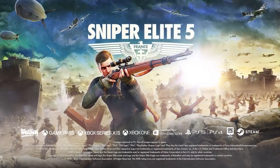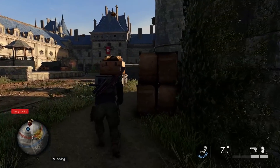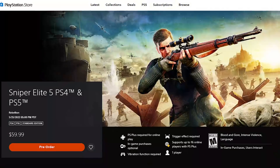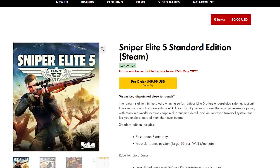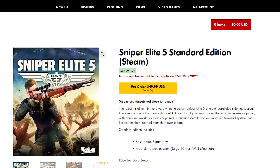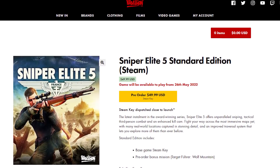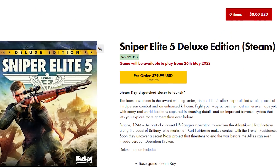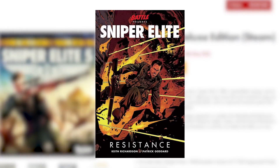Sniper Elite 5 is releasing on May 26th, and physical copies are limited to PlayStation and Xbox only, with a few different bundles available depending on the extras you want. The standard edition retails at $59.99 on PlayStation, Xbox, and the Windows Store, but is $10 cheaper from the Rebellion Shop or Steam. The deluxe edition is $89.99 for PlayStation, Xbox, and Windows Store, and $79.99 on the Rebellion Shop and Steam. It comes with the game's season pass included, as well as the digital graphic novel if you get it from the Rebellion Shop.